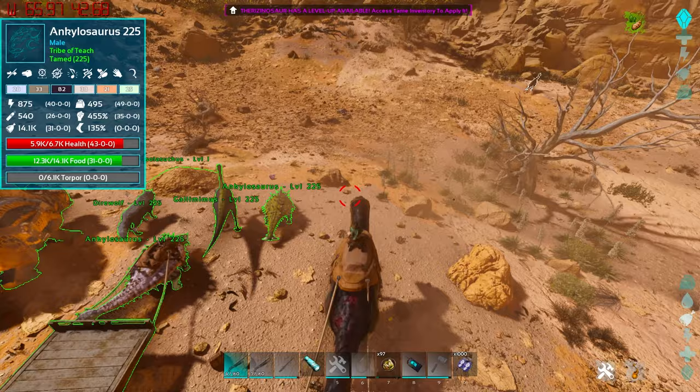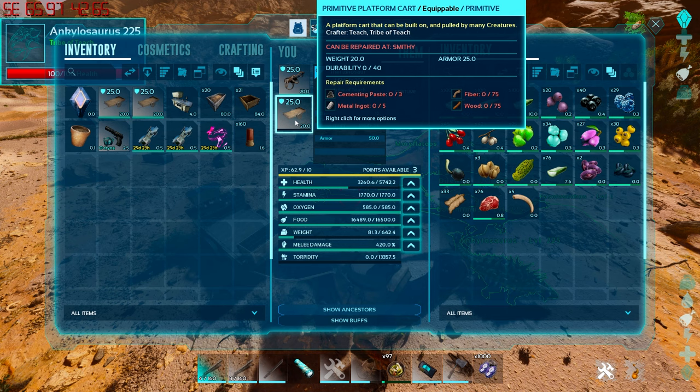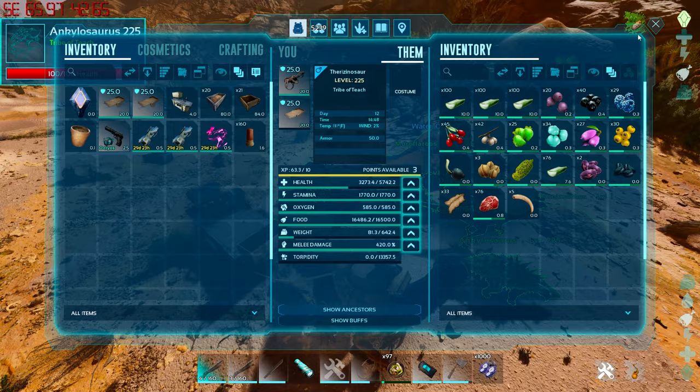That 25 inherent armor is also a huge boost. Your medium-sized creatures that were taking an insane amount of damage can now survive quite a bit longer. If you're just rocking primitive saddles, that's double the armor, which basically cuts the amount of incoming damage by about 25%. So definitely capitalize on that.